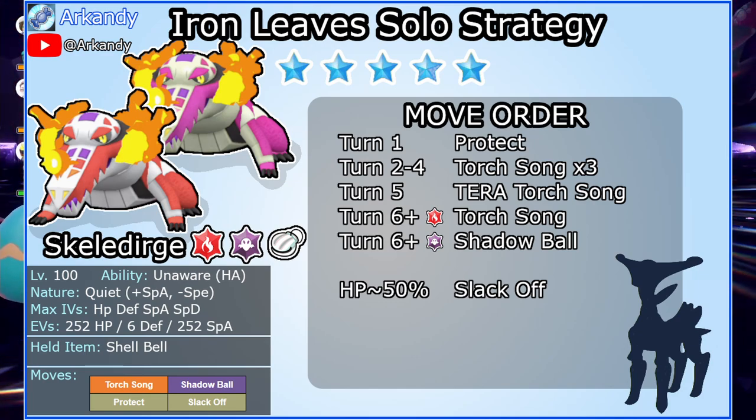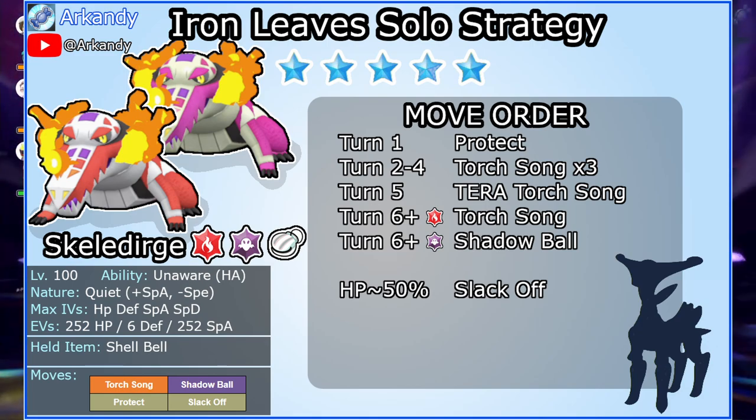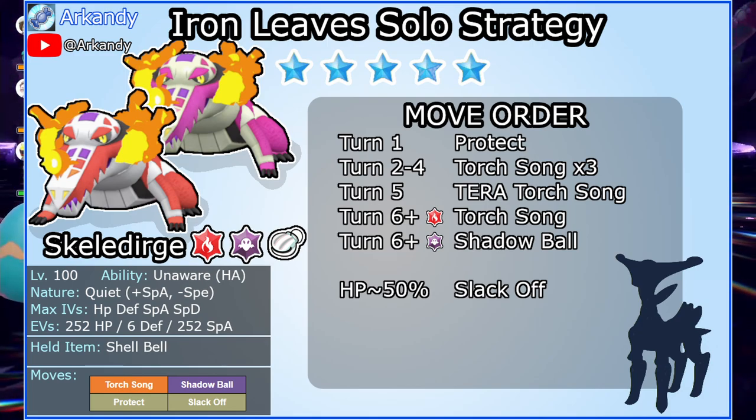With this build you will need to Terastallize, and it doesn't matter which type — Fire or Ghost both work. Investing in Defense rather than HP would be more optimal, but HP and Special Attack keeps your Skeledirge more flexible for other raids. Quiet nature is best. A Speed IV lower than 24 is optimal, but don't worry too much about it. Shell Bell is the only item choice.